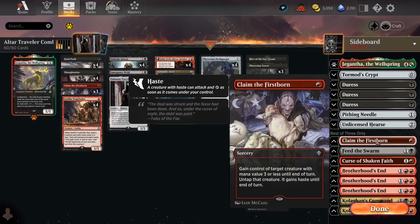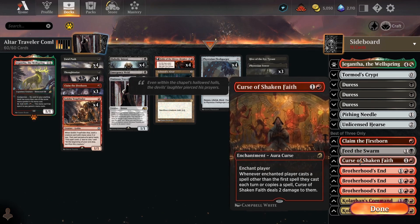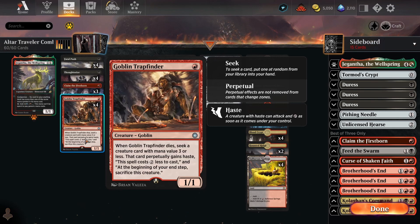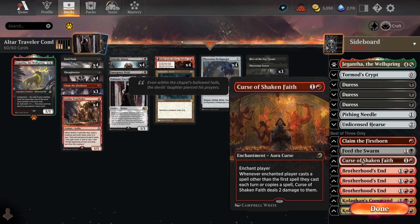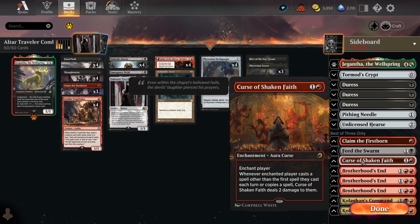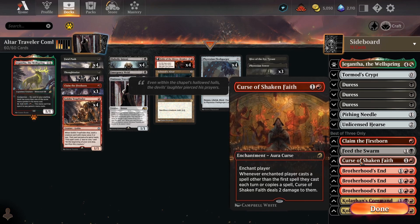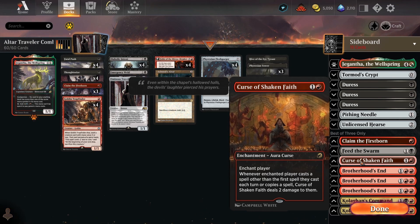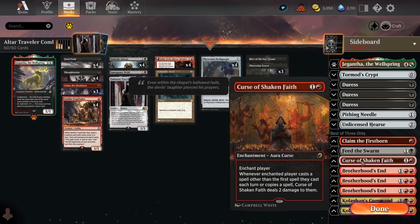The fourth copy of Claim the Firstborn is for creature matchups. Feed the Swarm is a very important card to have access to in the sideboard because it allows you to kill Curse of Shaken Faith — basically impossible to beat if you're relying on comboing off — and also shuts off Rest in Peace. If the opponent gets a Rest in Peace in play before you can sacrifice Trapfinder, there's no way to reduce the Traveller's cost. Curse of Shaken Faith is in the sideboard basically to check for the mirror match — I expect this deck to become more popular, and being able to tutor it in the mirror means if the opponent doesn't have Feed the Swarm, you basically shut them off from comboing completely.